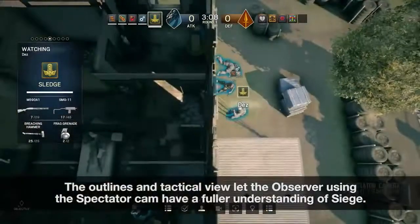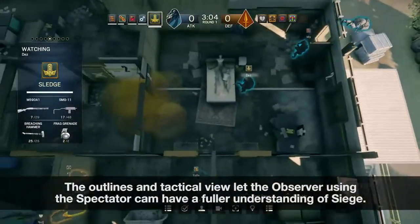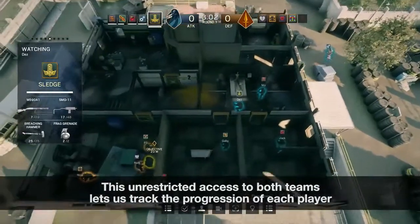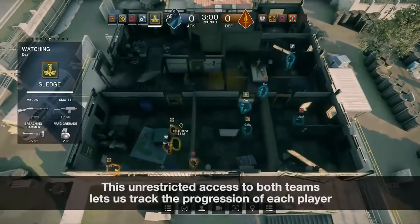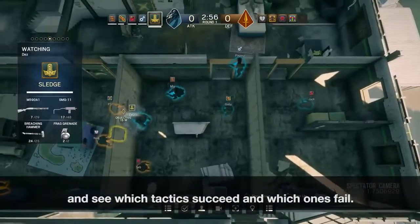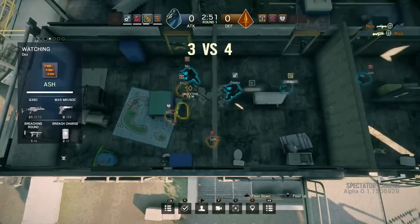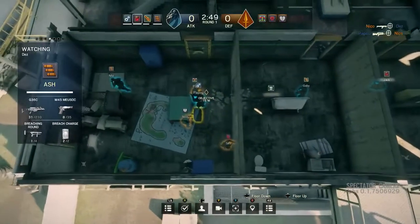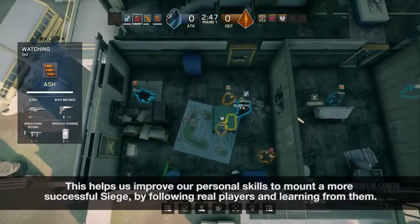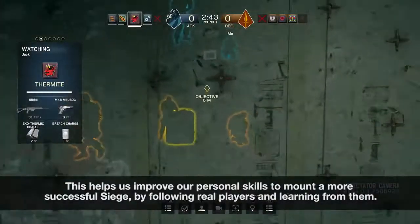The outlines and tactical view let the observer using the spectator cam have a fuller understanding of Siege. This unrestricted access to both teams lets us track the progression of each player and see which tactics succeed and which ones fail. This helps us improve our personal skills to mount a more successful Siege by following real players and learning from them.